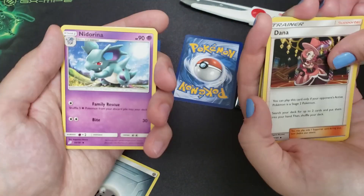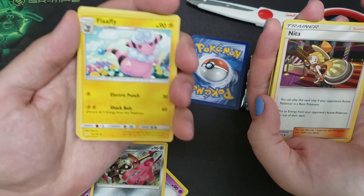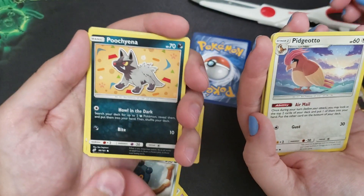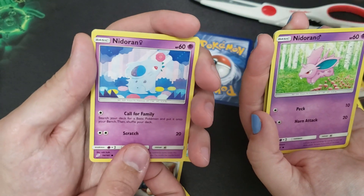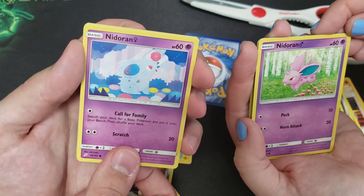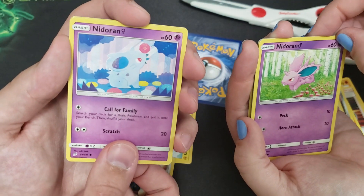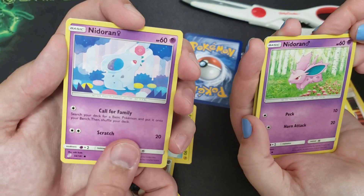Energy card. Dana. Nidorina. Kabuto. Double Blade. Nida. Flaffy. Charmander. Pidgey. Honedge. Bronzor. Pidgeotto. Puchinha. Nidorina. Nidoran. Oh — mine's a Nidoran too. They got the same thing, that's cute. No, you got the boy — I got the girl. Whatever. I think that's how that works. I forgot my symbols — I learned those long ago.